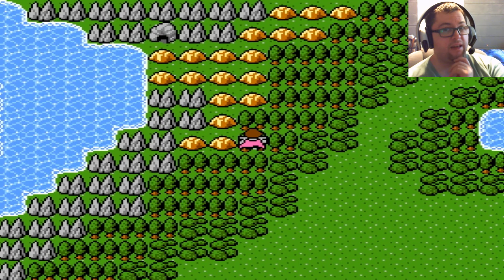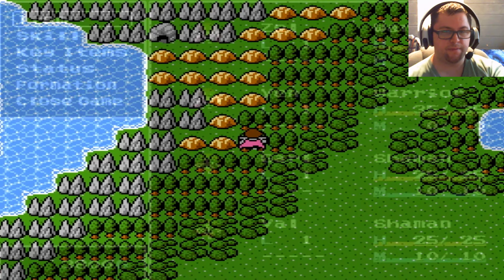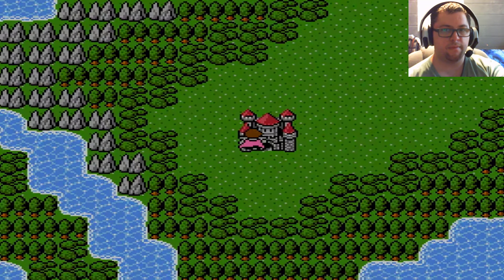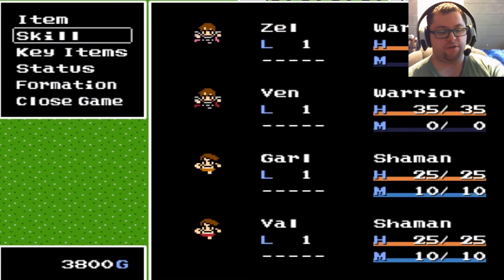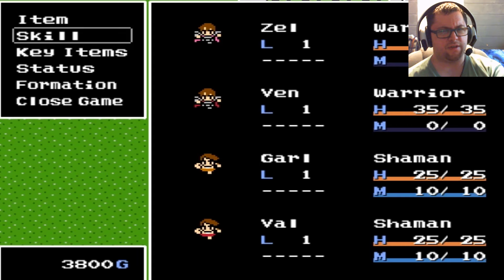That cave — which we'll explore probably next episode since we're getting kind of close on time — is where the airship is, or rather the key for the airship if you want to do that. In case you're wondering, I went into my menu which is X. It costs zero MP just to use the return spell and you can use it anytime, unless you're in a dungeon — I don't think you can use it inside a dungeon.